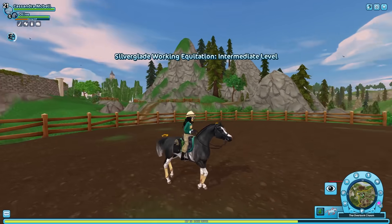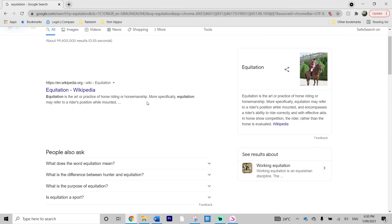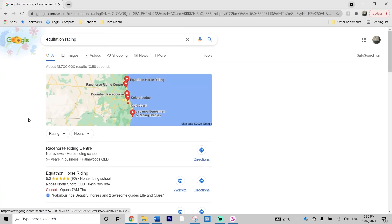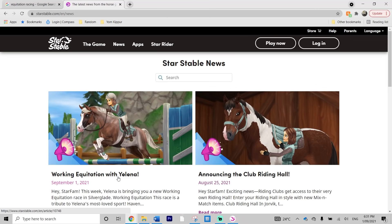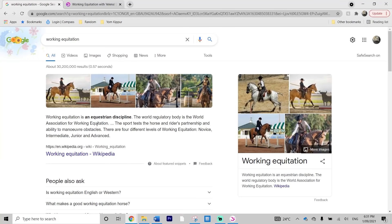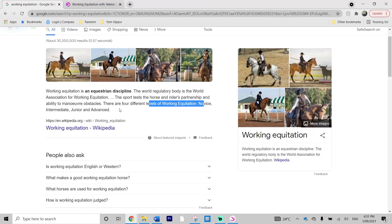I want to do some googling on equitation. Equitation is the art or practice of horse riding or horsemanship. Searching up working equitation: working equitation is an equestrian discipline and the world regulatory body is the World Association for Working Equitation. There are four different levels: novice, intermediate, junior, and advanced. I wonder whether Star Stable is going to follow that, since currently we have beginner — which is just another word for novice.